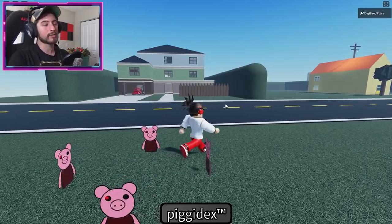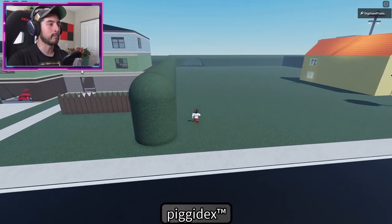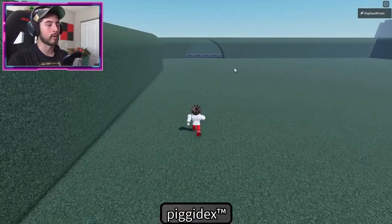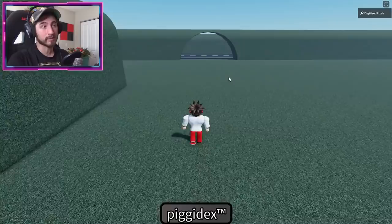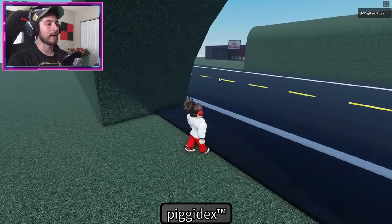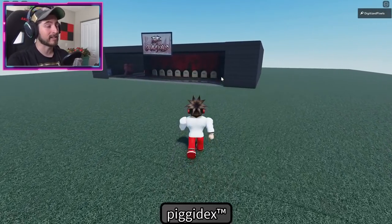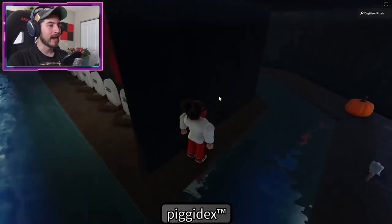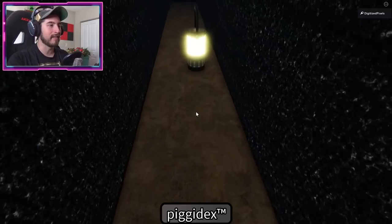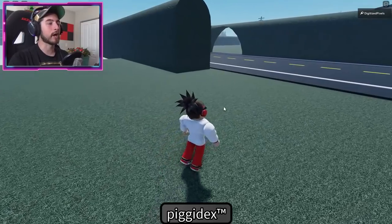For Ghosty, head past the OG Piggy house and there's going to be a building called the graveyard - or the spooky place, because it is very spooky and the music changes. Head over to the left side and there it is. This one was well hidden - go over to the right and in the middle you'll see a mysterious wall. Walk through it and there is Ghosty.